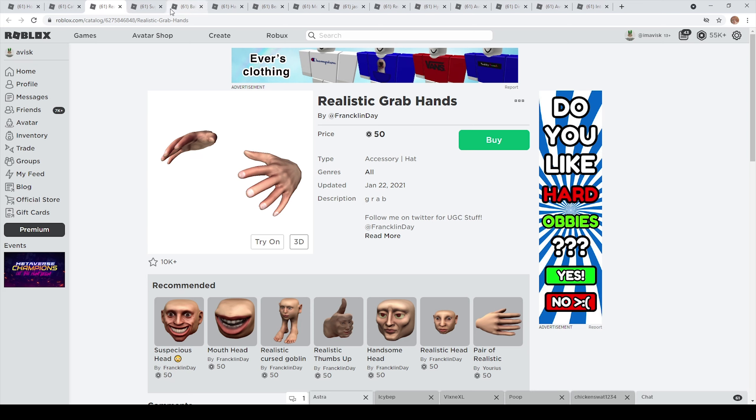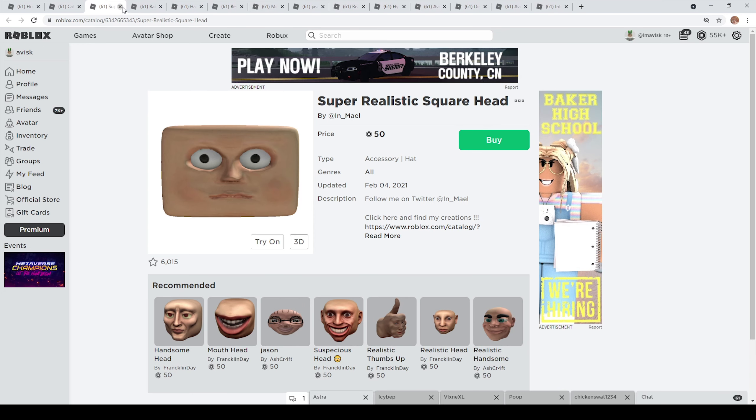We also have the realistic grab hands, which are quite disturbing in my personal opinion. This one costs 50 Robux and has over 10,000 favorites — very incredible. Next up we have the super realistic square hat, also by a different creator, with over 6,000 favorites, once again for 50 Robux. We also have the baby face made by Batboy for 29 Robux, which is quite affordable.